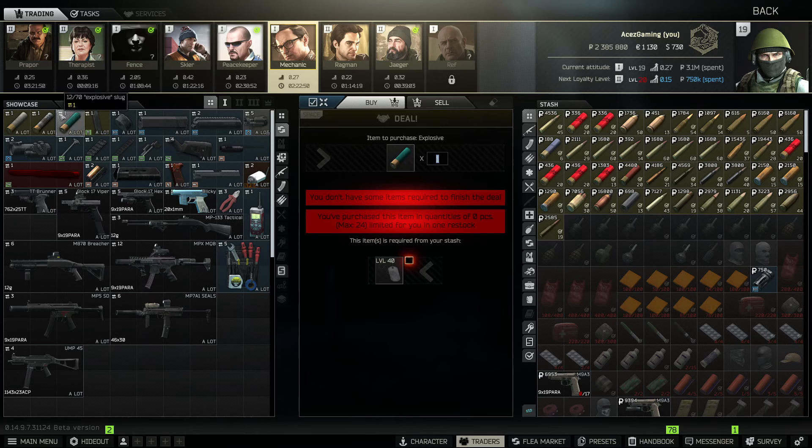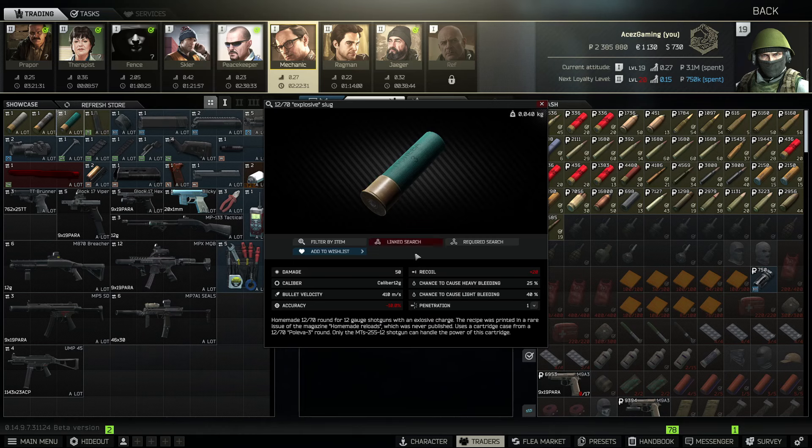When it comes to the Explosive Slug, things are a little different. You're only going to be able to purchase 24 of these, and you need level 40 dog tags. The account I'm on is from the first week of wipe, so it would have been pretty much impossible for me to have killed any level 40s in that time.